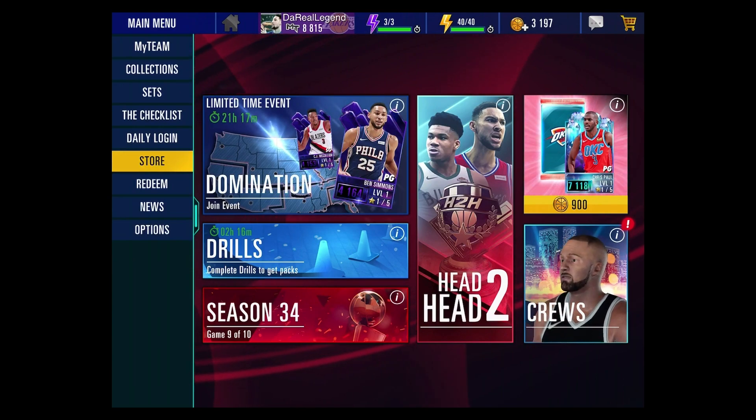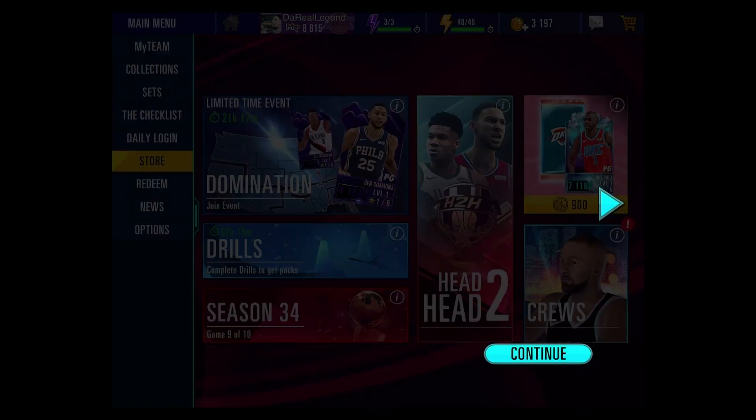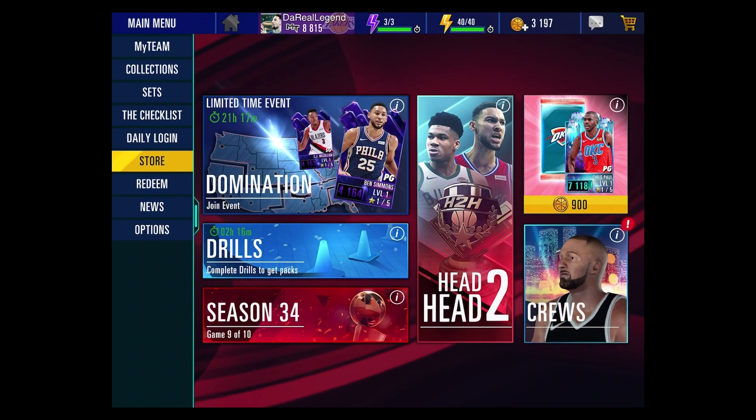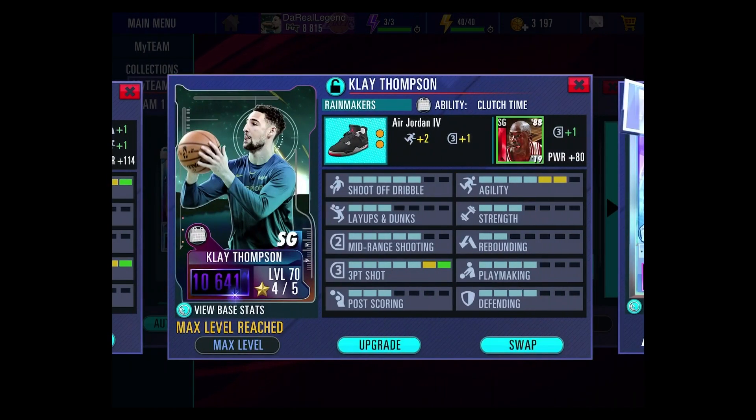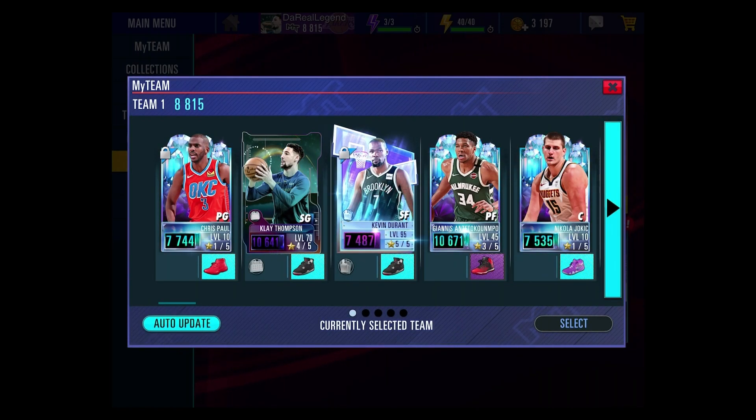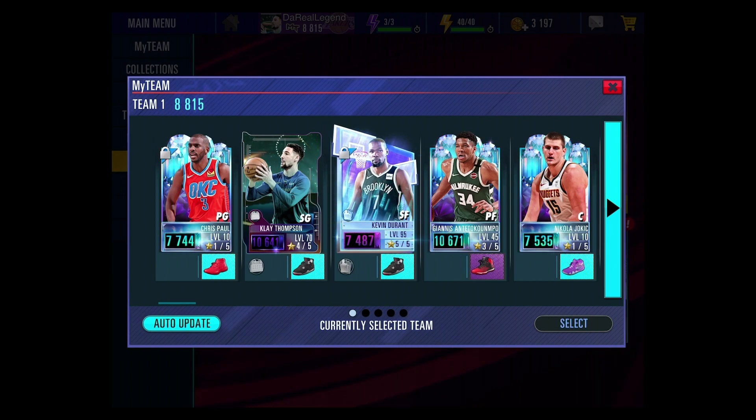As far as upcoming events, the mini domination is going on right now and you have an opportunity to earn some Onyx players. I did grind the Fantasy Finals to a certain extent and was able to earn Onyx Klay Thompson, who actually has a really decent power level — higher than Maruka — so he's on my main lineup and worth the grind. He's not maxed out yet but should easily get up to about 11,000 power. My team is at 8,815 power. We also got Diamond Jokic and upgraded Giannis up to three stars after getting another Giannis from Seasons.